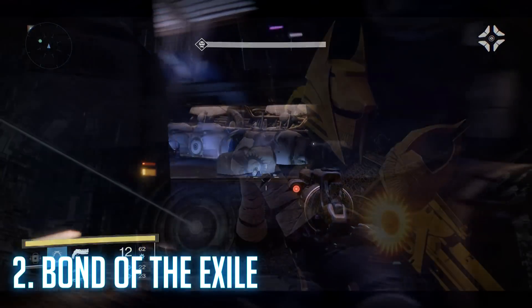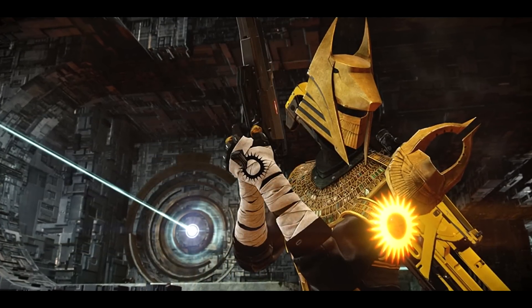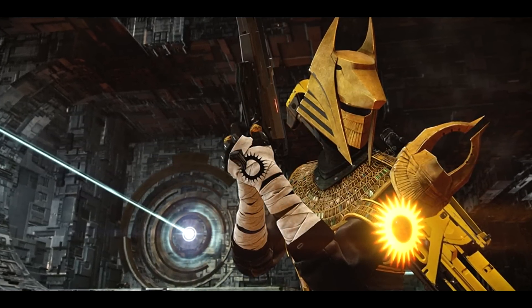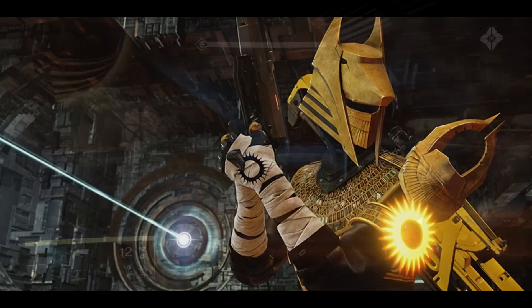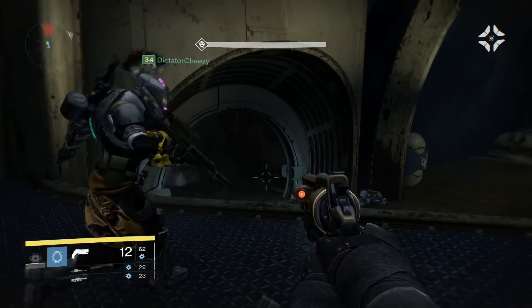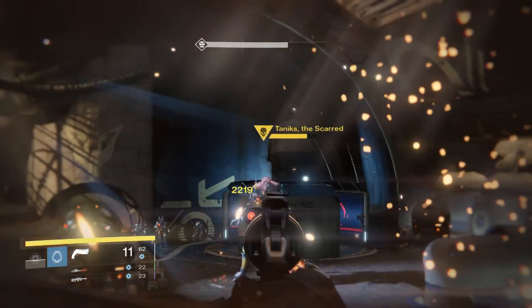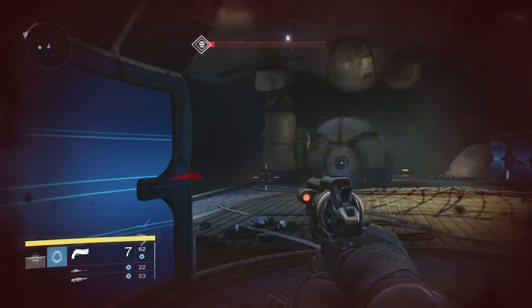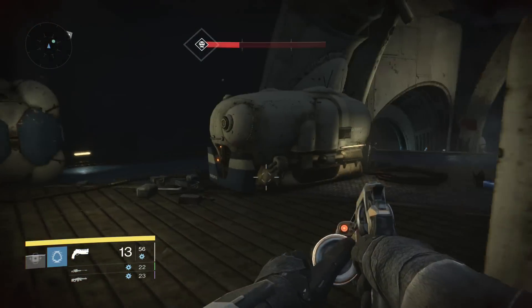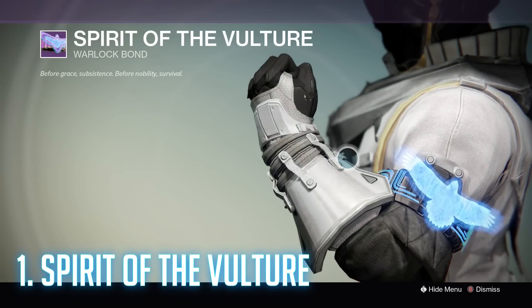At number two we have the Bond of the Exile, which is the Trials of Osiris bond, and this one is also a hologram. I think it's at number two because of what it symbolizes — it symbolizes that you are a Trials of Osiris veteran, or you're just lucky. But you could have earned it, and you're showing it off saying, 'Hey, I do Trials of Osiris and I'm good at it.' On top of that it looks good aesthetically — it's got a sun, nice colors, and it goes great with the rest of the gear.